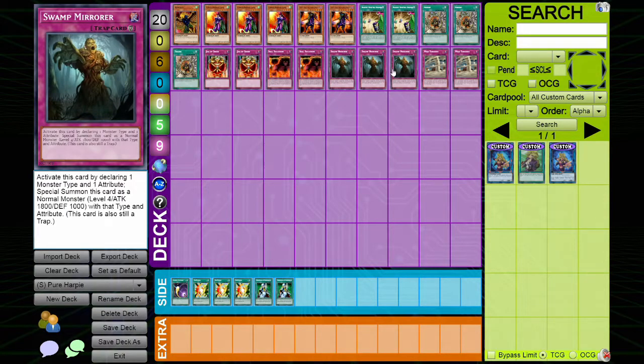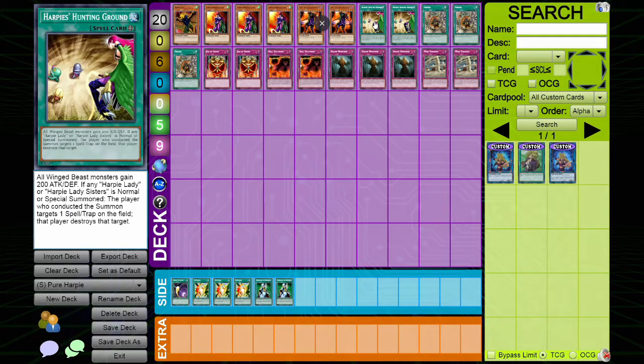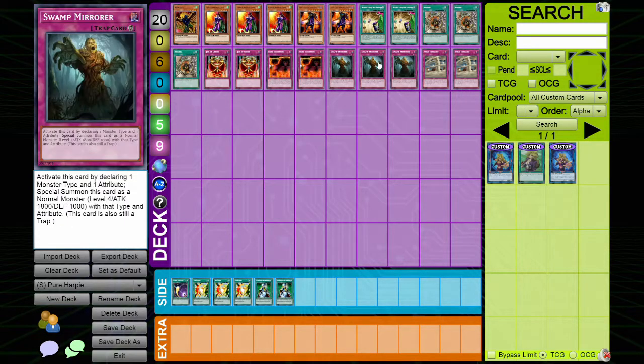We play three Swamp Mirror, which is kind of like Zoma — it's a trap monster, but you can choose whether it comes into attack or defense mode and you get to choose its type and attribute. This is very clutch with Harpy's Hunting Ground. We make it a Wind Winged-Beast monster so it gains the 200 attack and defense bonus, making it a 2000 attack beater. I love this card.